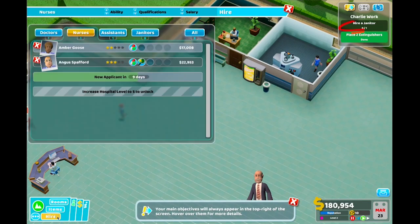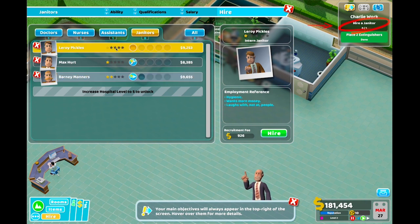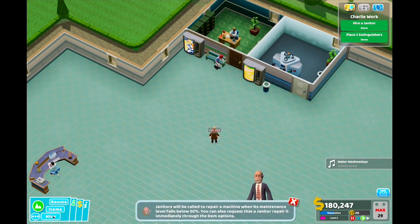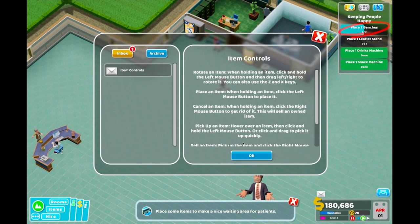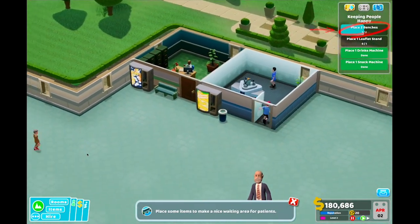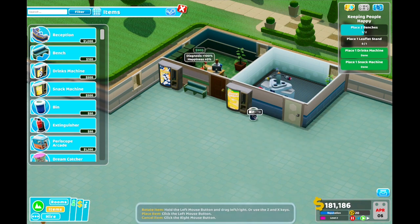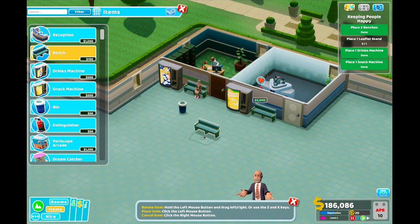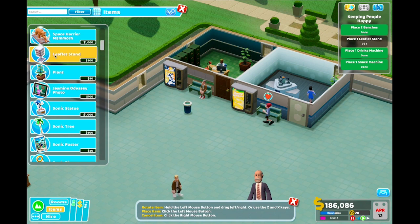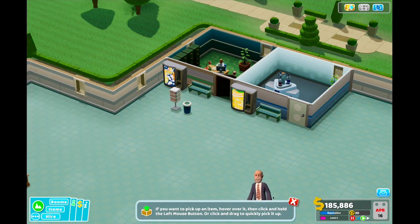Janitors and maintenance - hire a janitor. Litterer - no. We'll work for peanuts, hygienic. Wants more money. We'll work for peanuts. I'm going to just delete the other two. Patients are bored and hungry, so keep them happy. Place two benches and place one leaflet stand. Push and there, and then leaflet stand.